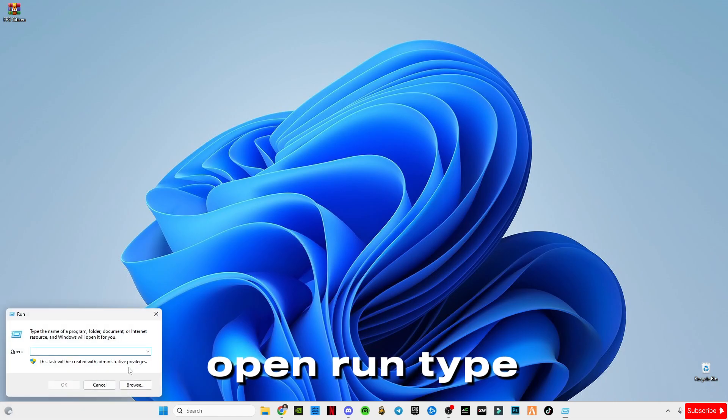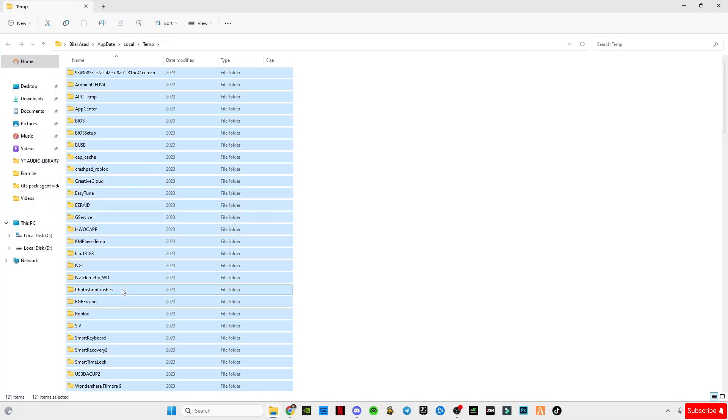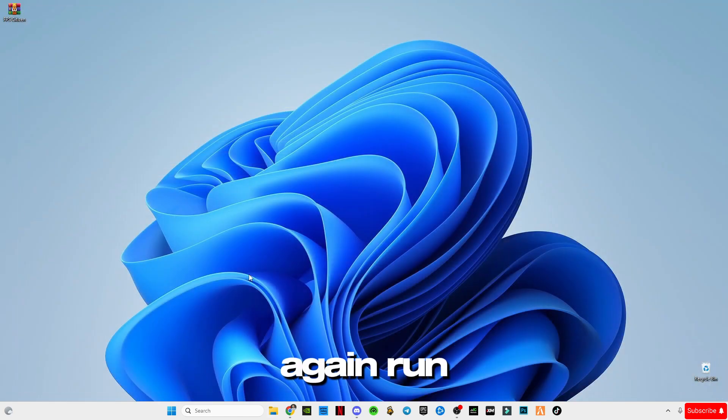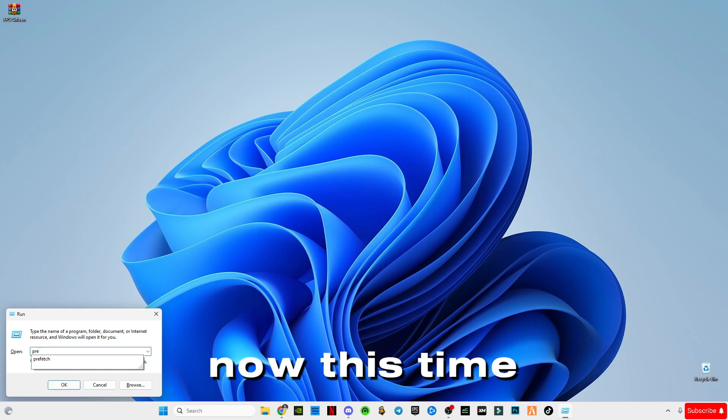Again, open Run and type '%temp%'. Then open Run again and this time type 'prefetch' and clear those files as well.